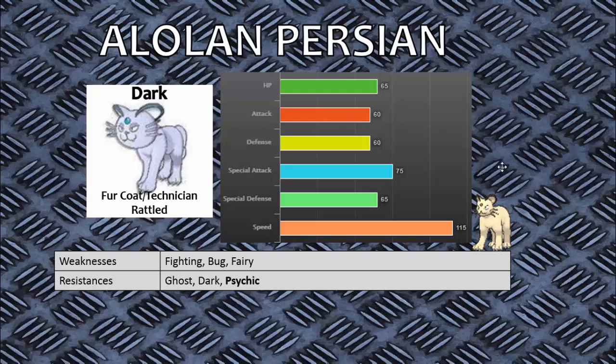Alolan Persian may not seem like a whole lot at first, but its three abilities help it out in three entirely different ways. Its stat change moved 10 base attack into 10 base special attack, which could be just the buff it needed to be an effective special attacker. Its other abilities can make it very useful in the VGC meta - I've already seen it faking out opponents and taking hits, which is something I never thought I'd say about a Persian.